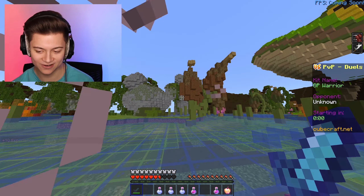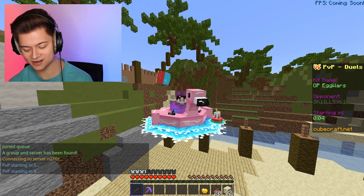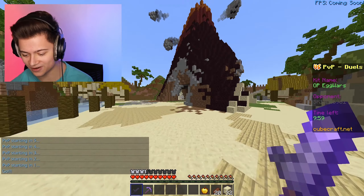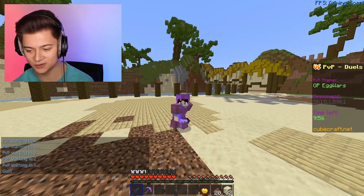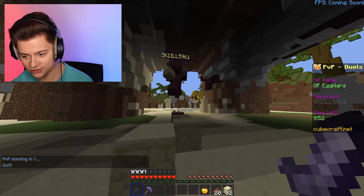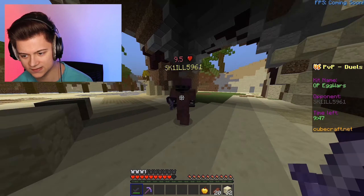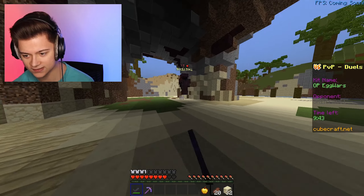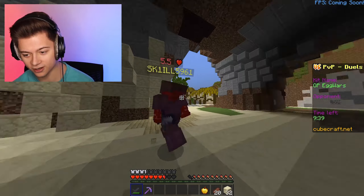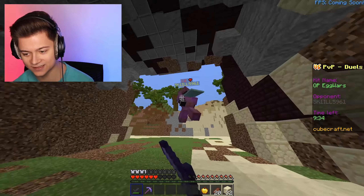I can't believe they quit - they still had a couple hearts left, they could have kept going. Anyway, round two with the client. This Glorious Model O mouse is literally helping my PvP so much. This next opponent has a cape - if you see someone with a cape, you know they're a good player.